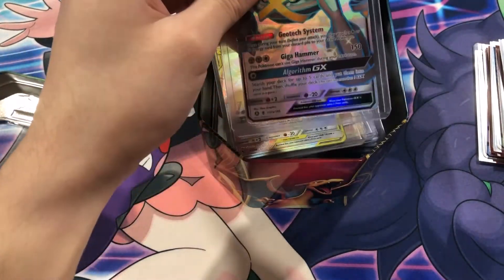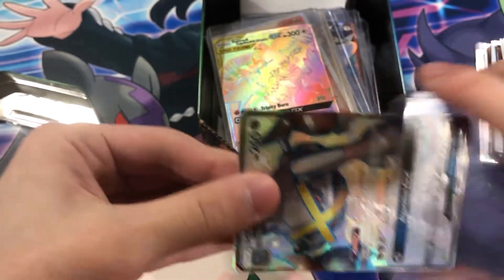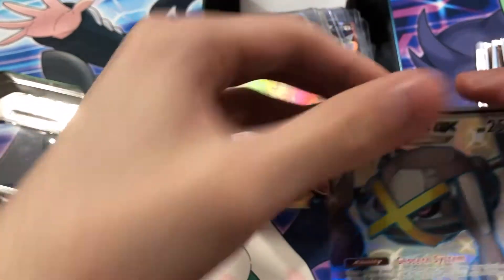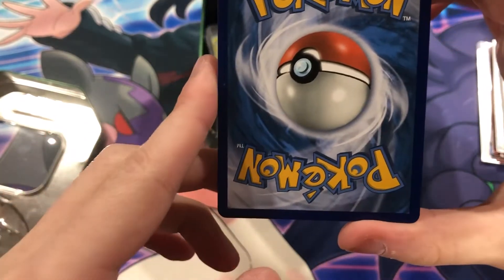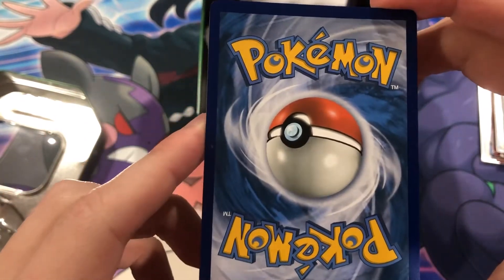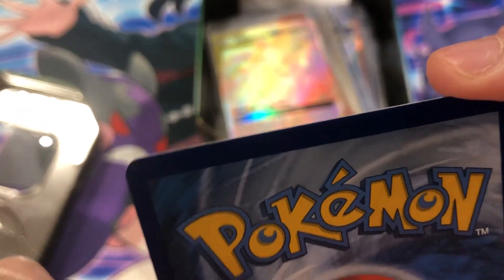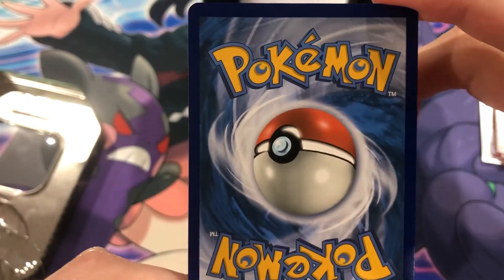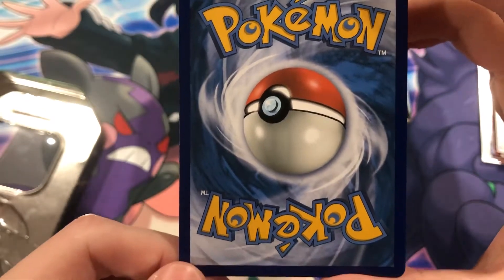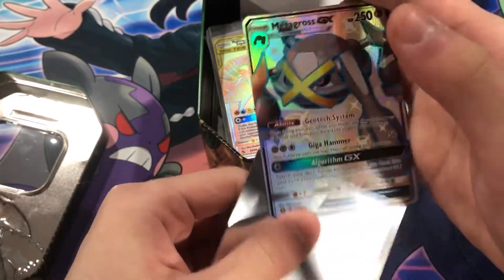Alright, let's see this Metagross real quick. Surface looks very nice. Check that back real quick — no whitening whatsoever. Just... well there's a spec right there. Oh, it came off — okay. It came off, we're good. I think it was just like dust or something. Okay, very nice. Got me worried there for a second.